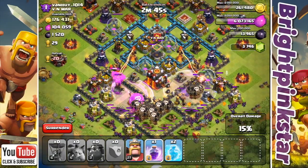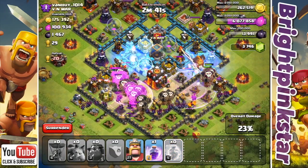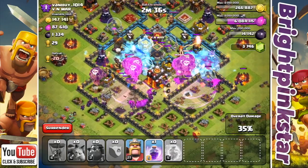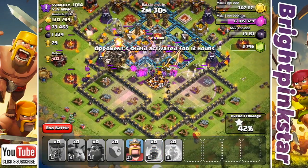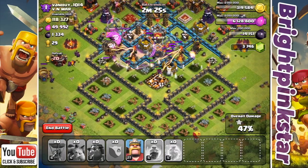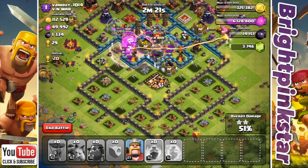We'll drop a couple of rages to help the hounds out. We can see the clan castle troops are going in. I drop my freeze onto the infernos but I missed one — downside of raiding first thing in the morning when you're half asleep. You can see we've just got the town hall there, we're at 42 percent, 45 percent, and we're going to get the second star — so that's two stars.